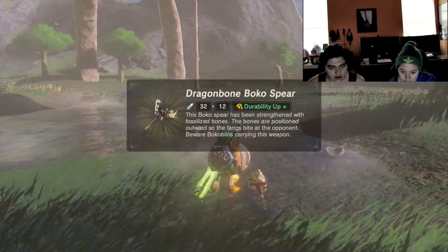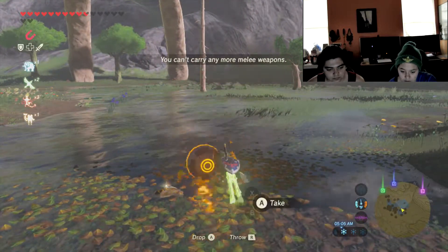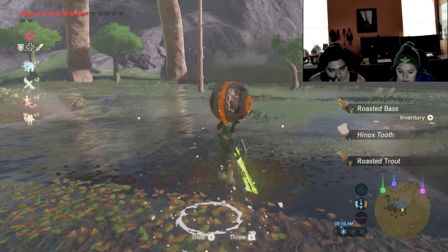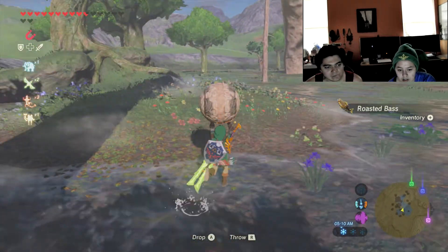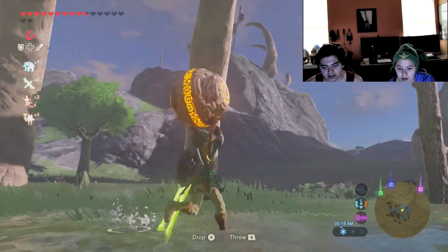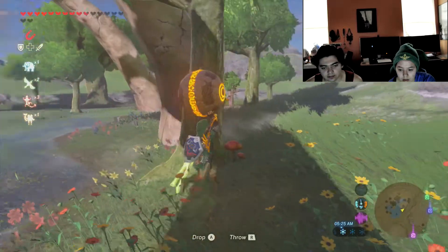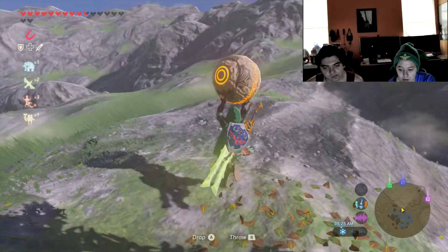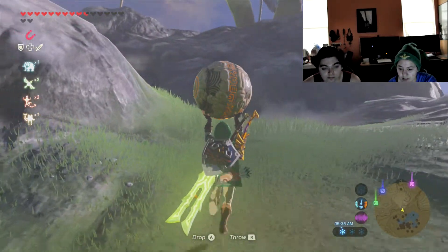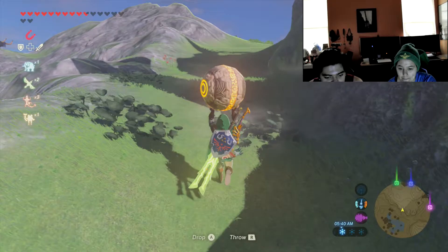What did it drop? A bunch of good stuff! What is that weapon? Oh, I don't think we've ever gotten that before. Looks like I don't have any room for anything. That's a roasted Hinox — I don't even know where to put this. Is there a place nearby? I wasn't expecting him to have this. Where's the shrine indicator? It's right there but it's not letting me know anything.